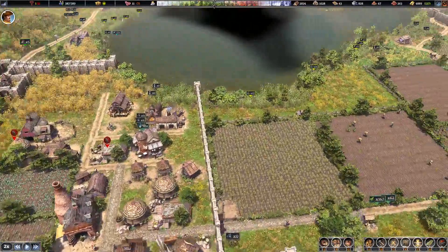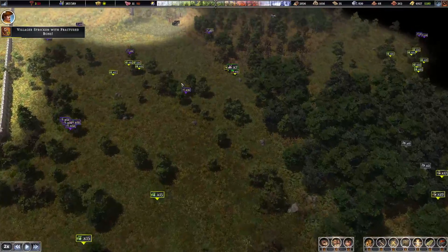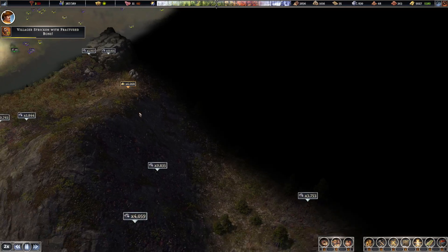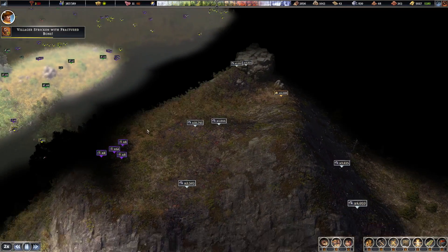We want to keep them all together. That's a little bit too far down. We've got the mountain here. It looks like we've got iron ore, iron ore, gold, and a sand pit on top of the mountain.